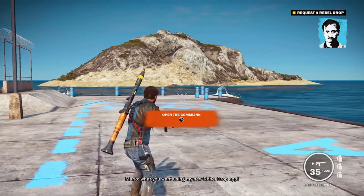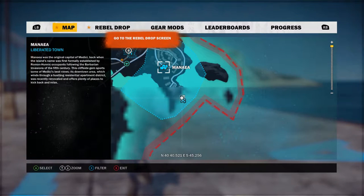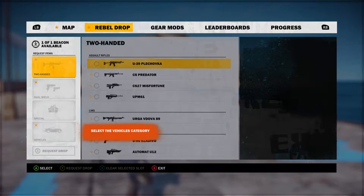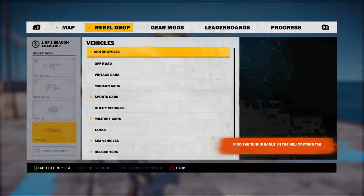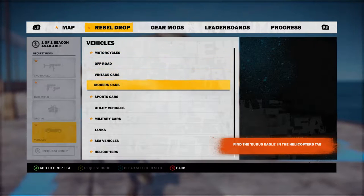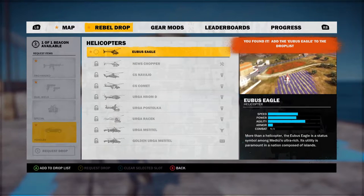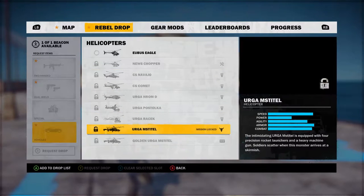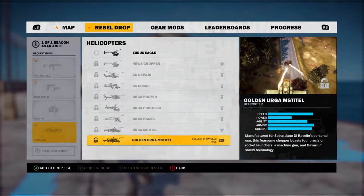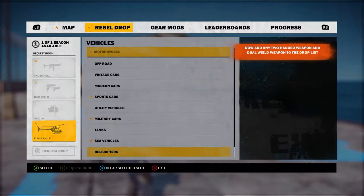Just pick what you want using my new rebel drop app. Select the vehicle category. Find the eagle — E-bust eagle in the helicopter. Ooh, helicopter tab. I see an eagle. Can I get something like this, though? Mission locked. Oh man, that's going to be fun, baby.